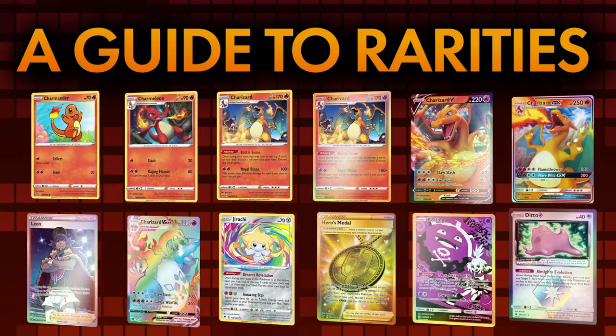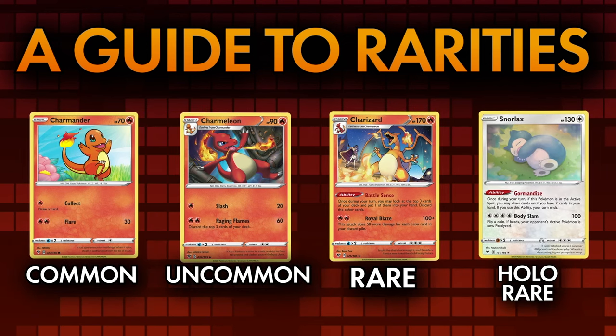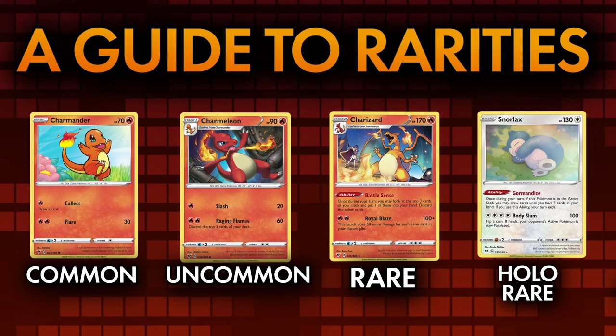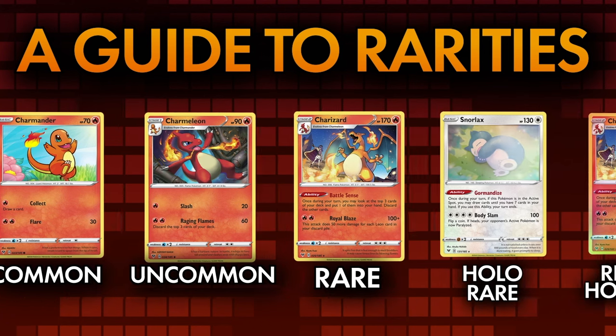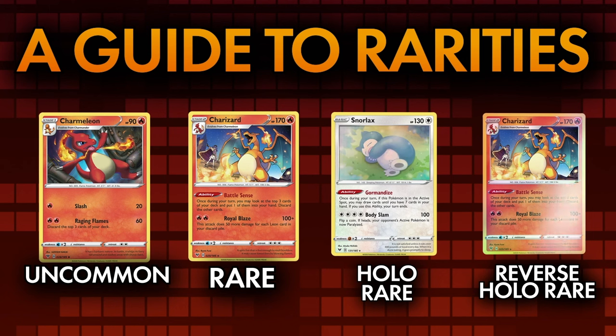The first rarities are fairly self-explanatory. Commons, uncommons, and rares are exactly that — you'll encounter them less often in packs as the rarity level increases. Holo Rares are distinct from rares and feature the art in the background of the card foiled out. From set to set this foiling can change, but it's always the background art that's foiled out. It's important to note that regular rares can never occur as Holo Rares. All of these initial rarities can show up as Reverse Holo Rares in what's known as the Parallel Set, which comprises every card available in Common, Uncommon, Rare, and Holo Rare, but finished with the Reverse Holo treatment — a cool effect that gives the frame and background of the card a foil treatment while leaving the art itself in a matte finish.